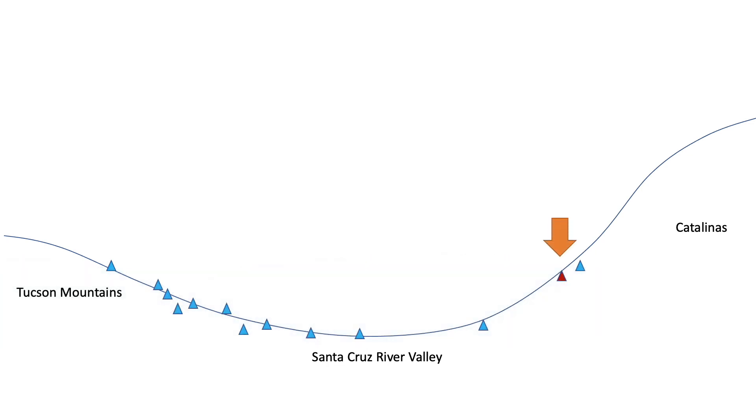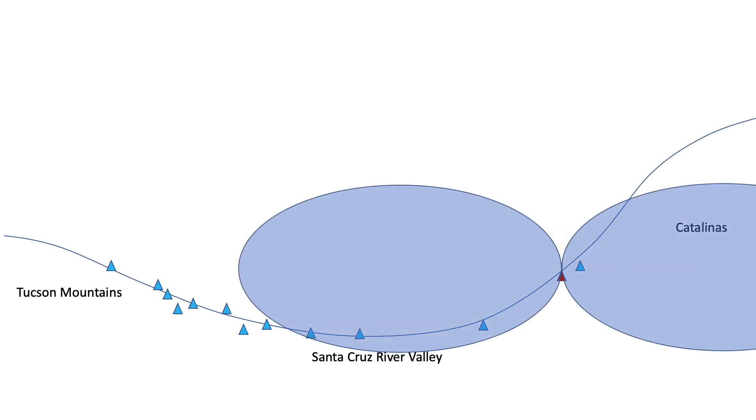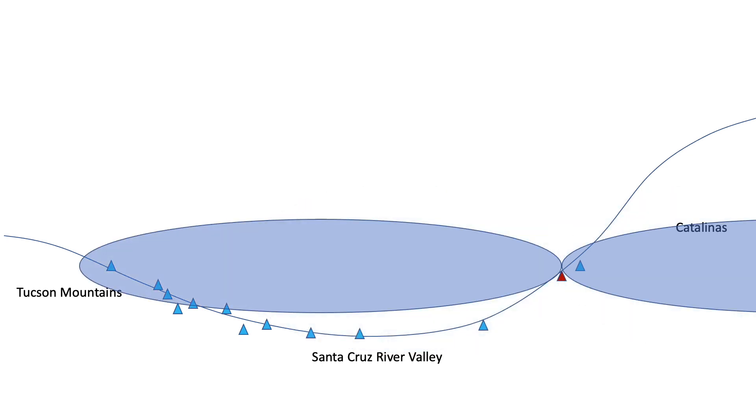Now what happens if I move my gateway to the foothills on the other side of the valley? Here, improving DBI might have a positive impact given the distribution of existing witnesses. But upon doing so, the improvement may be marginal in that I'll capture witnesses that are farther away at the expense of those that are closer.